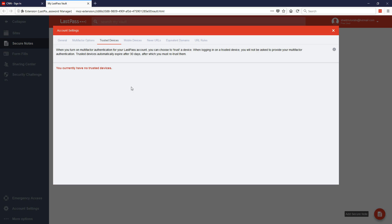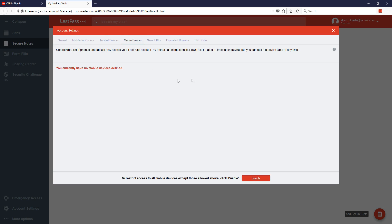LastPass will pop up asking do you want to fill this in, and you just put your fingerprint on and it'll pull your username and password from LastPass. If you've got any mobile devices set up they'll show up here. If you want to turn LastPass off for specific websites you can add them here — essentially a whitelist that will be ignored by LastPass.